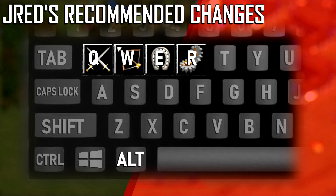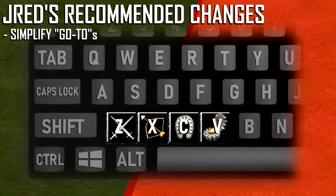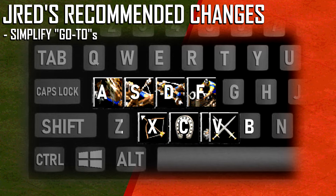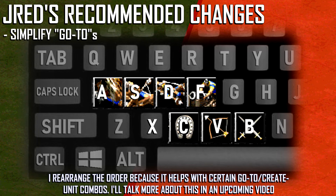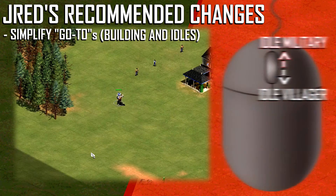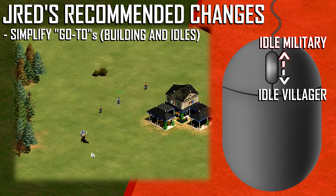First, make the go-to hotkeys only require one button, and put them on the bottom row of letters. This makes them directly under the unit creation hotkeys, making it far easier to quickly cycle through and create units. I personally use B for barracks, V for archery range, C for stable, X for siege workshop, and J for castle, but you can do what you like. Next, I put my idle villager and idle military unit hotkeys on my scroll wheel, so that I can scroll through large numbers of idle units quickly for either quick deletion or to retask them.